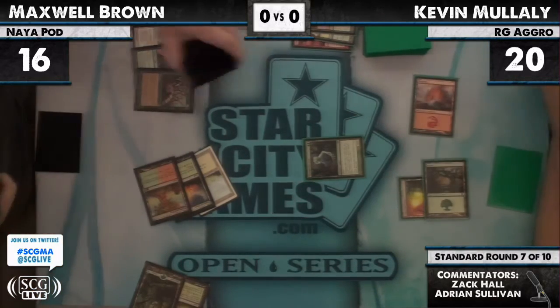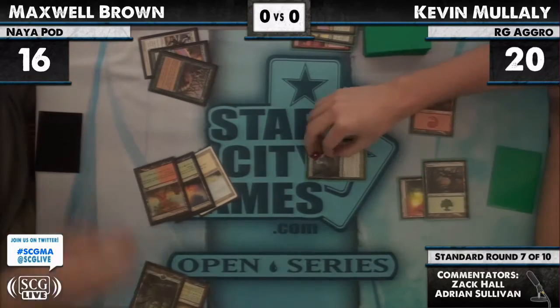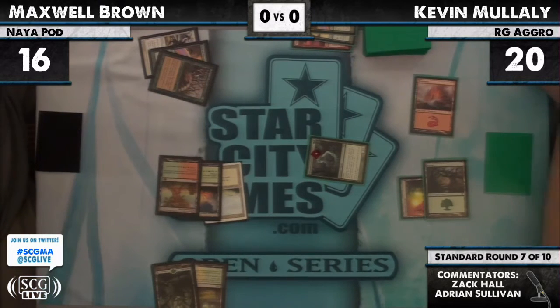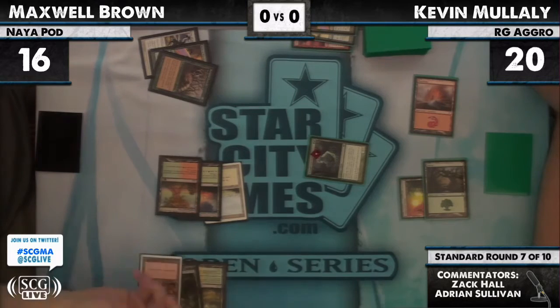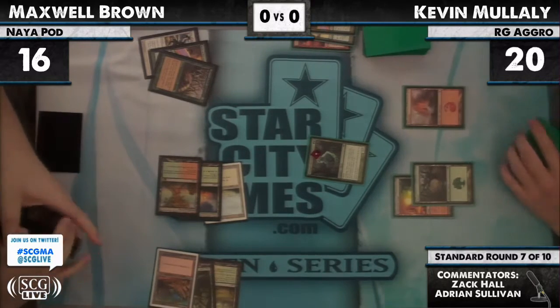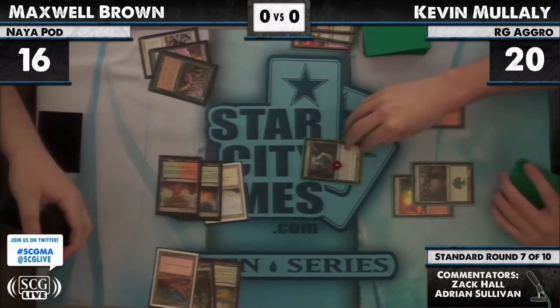Four mana — there's the Day of Judgment — a two-for-three. Wait, somebody's back. And a Rampant Growth. It's really hard to measure Magic in the two-for-three, one-for-one type of thing nowadays because all the cards seemingly do double duty. We see six mana to three mana from Kevin Mulally — at 16 life, a pretty healthy amount, but three damage will help eat that away pretty quick.